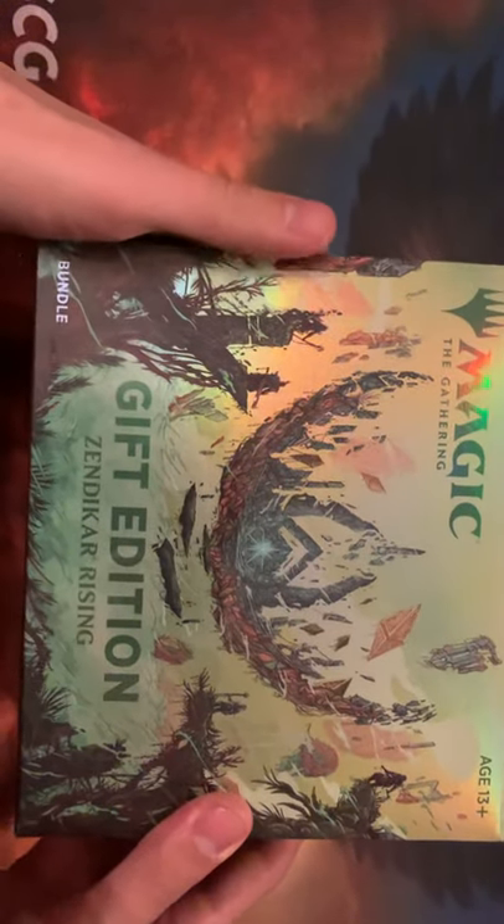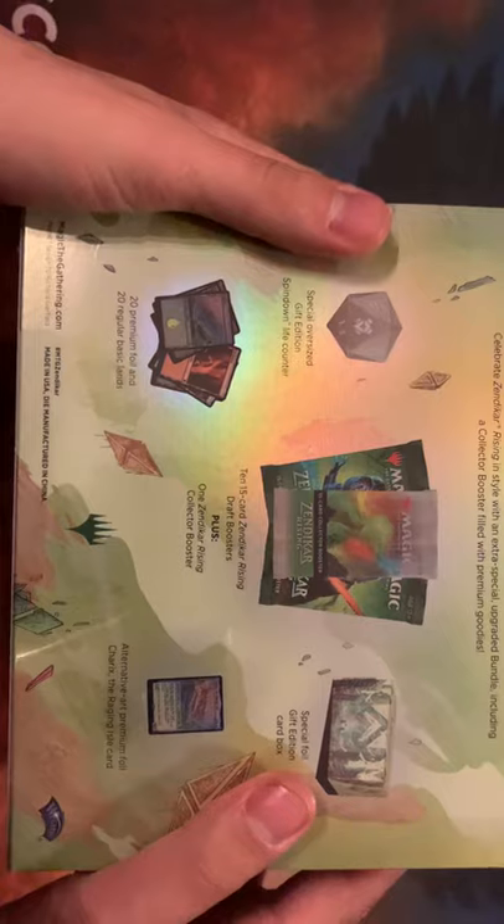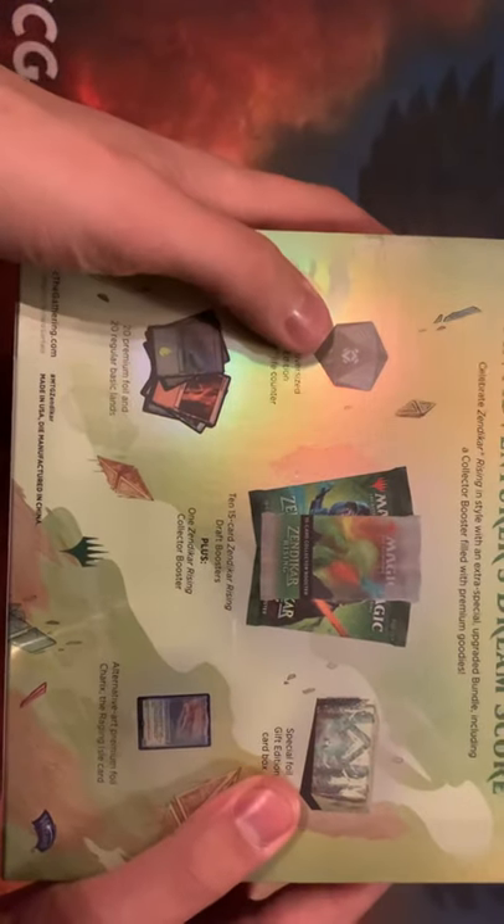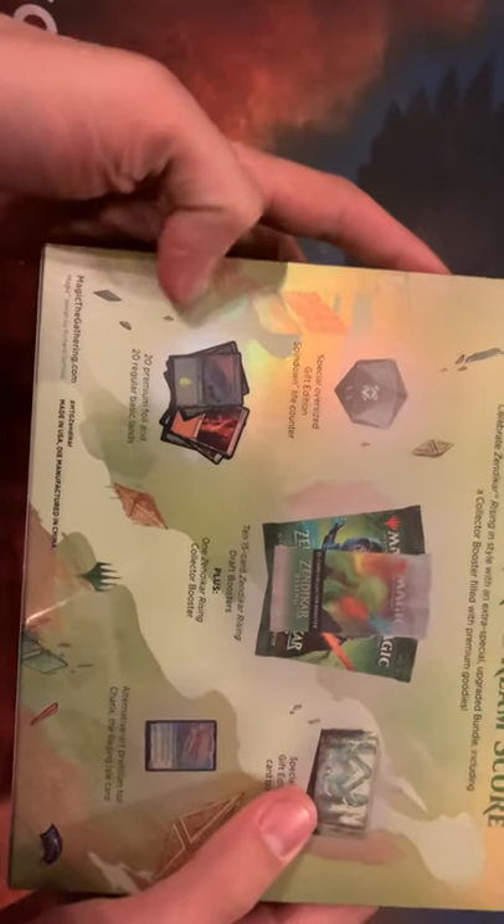We've got the Zendikar Rising Bundle Gift Edition. In this, we get 10 to 15 draft boosters plus one collector booster. We'll get the special oversized die, some lands, a promo, and the special gift box.